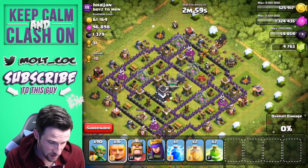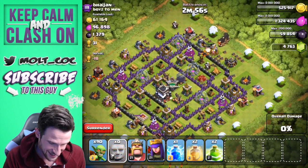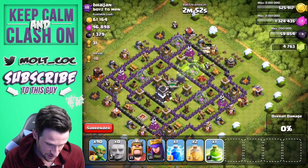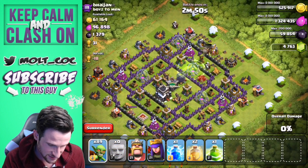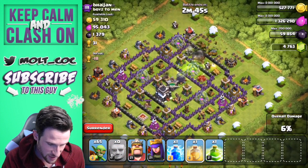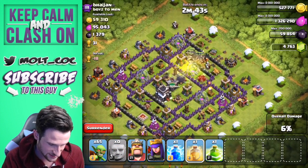We're just going to drop off all of our giants just like this, and we are going to drop a jump spell right here. Let's go ahead and take out some of these storages with the goblins over here, and we'll drop off a heal spell right here as well as they get up in there.